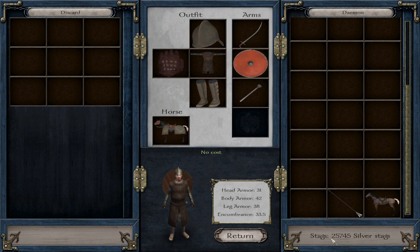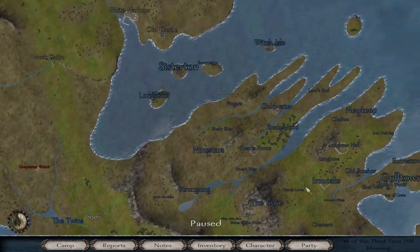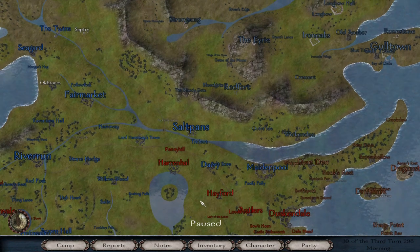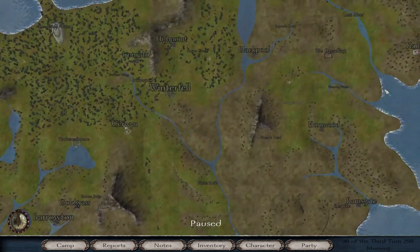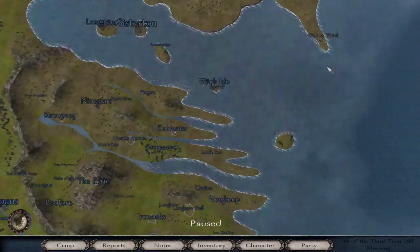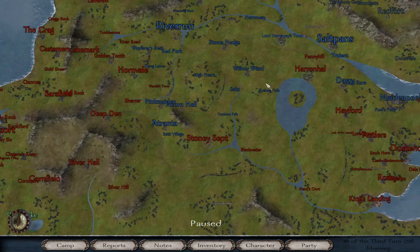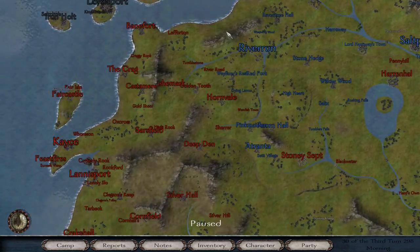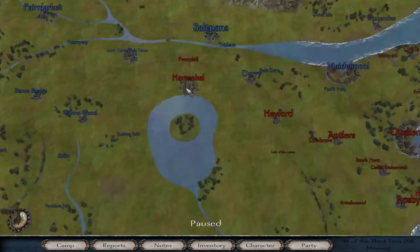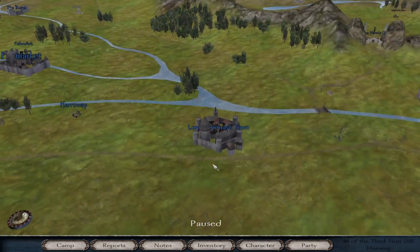We did about a week of trading. We got iron from Dragonstone, sold it to cities in the Riverlands, got salt from the Riverlands, went up to the North, got furs from the North, then to Sisterton, Goldtown, and Dragonstone — like a circle. I also stopped off at Stony Sept to get iron and sell furs, because the Westerlands buy furs for a very high price. Anyway, enough of that introduction.